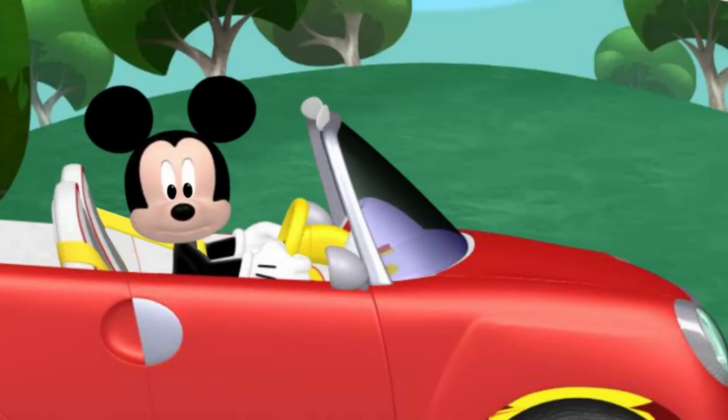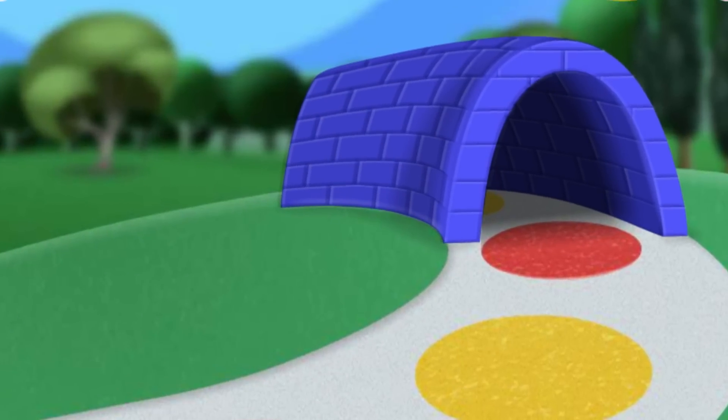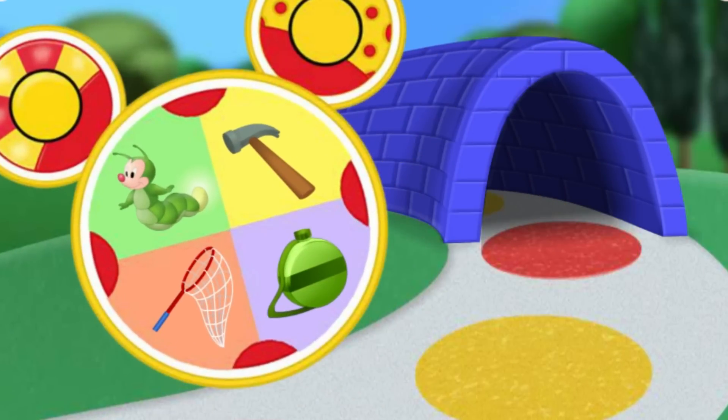Nice braking, everybody! There's a long tunnel ahead and it's pitch black! What mouseka-tool will help us find our way in the dark? Net! Hammer! Glowworm! Boy, that's the one! We'll have no trouble at all getting through that tunnel with a glowworm guiding our way!